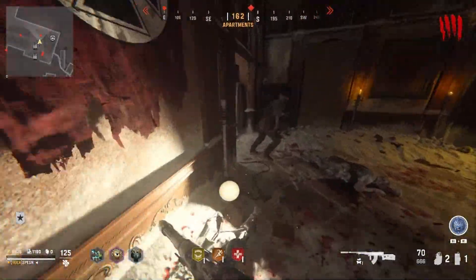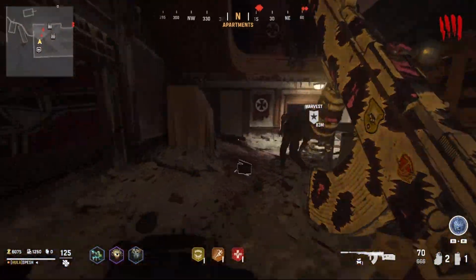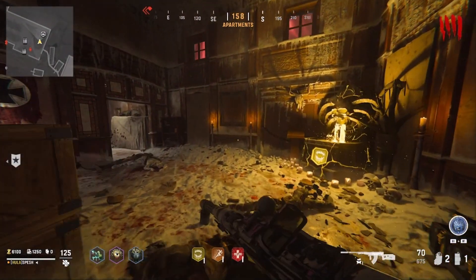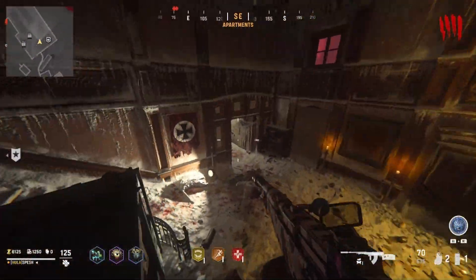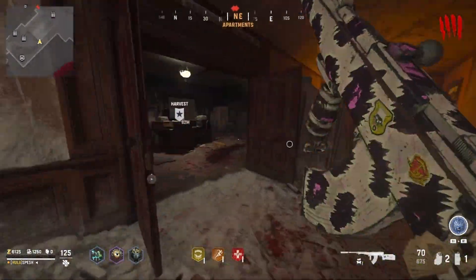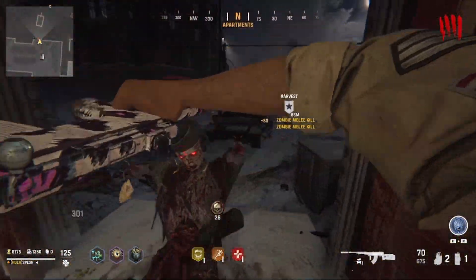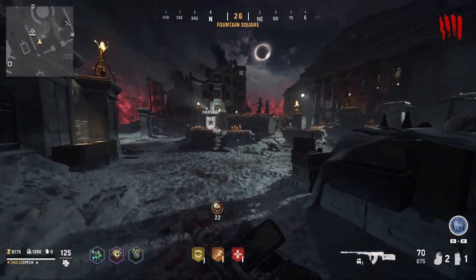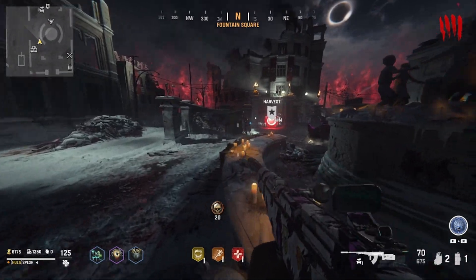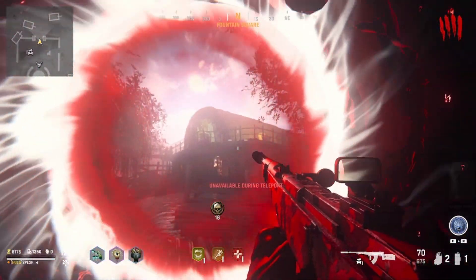Let's be honest, at this point we're just kind of used to getting disappointed inside of Vanguard Zombies, but the question still remains: where is the Ray Gun in Vanguard Zombies? Vanguard Zombies is the very first time that the Ray Gun has not been inside of any Zombies mode since World at War. In fact, it is the first time ever that a Treyarch Zombies game does not have the Ray Gun inside of it, or at least some sort of variation. But why is that?